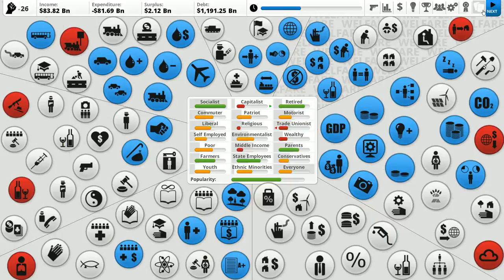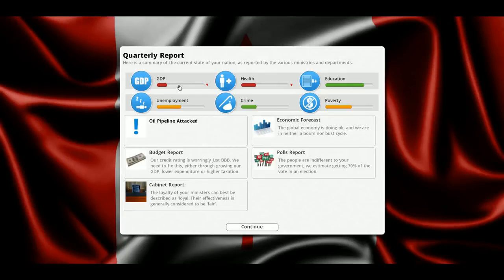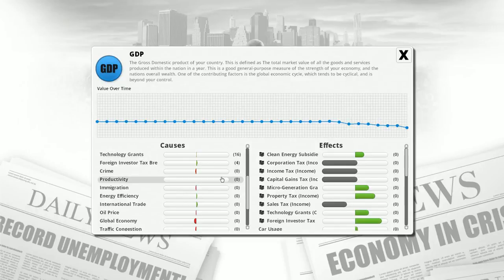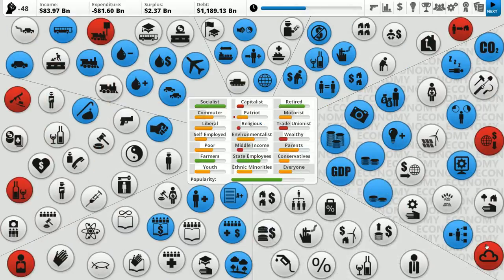GDP is continuing to drop. Health dropping too — that is really terrible. Oil pipeline attack — there's been an attack on a neighboring country's oil pipeline, probably America, by a rebel faction. Oil supplies may be under threat, other nations are stockpiling, and the supply of oil to us has fallen and may take a while to recover. This means negative oil supply and pissed off patriots. GDP is falling further — global economy doesn't help, oil price doesn't help.